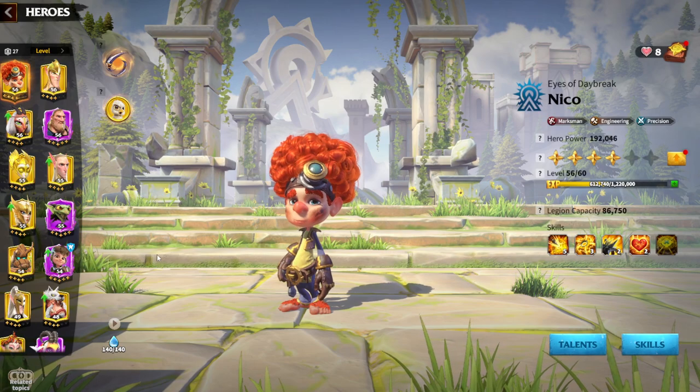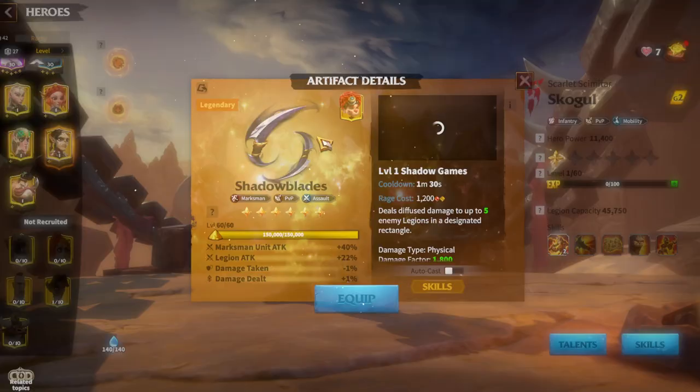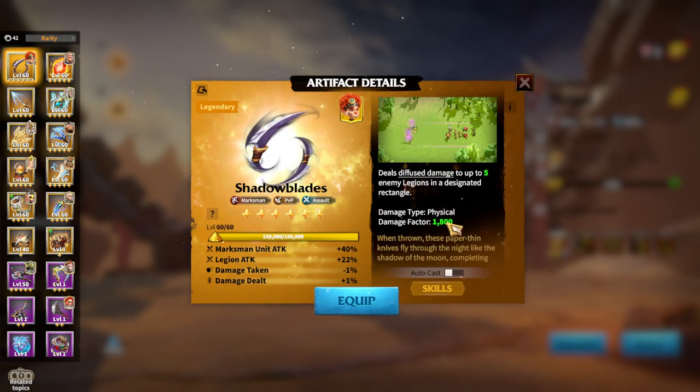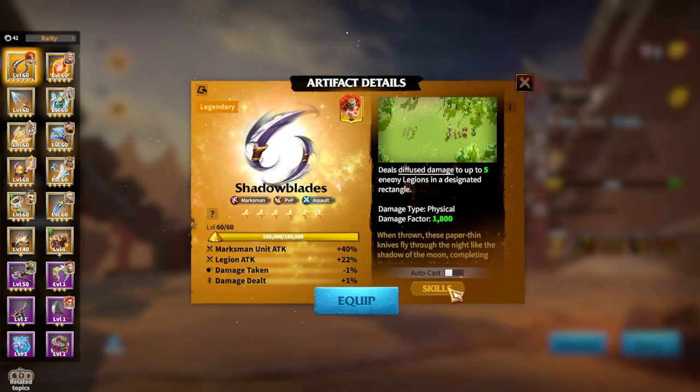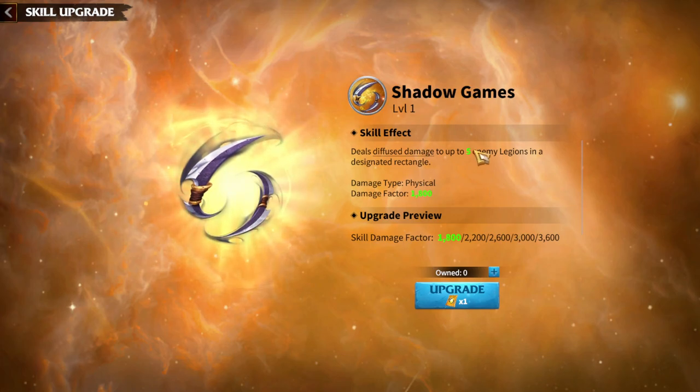I will try to mention every single Legion type which we have in this game. First of all, I will speak about Archers. The Universal Artifact for the Marksman Legion type — the first one is Shadow Blades, which is a Marksman PvP Assault Artifact. The best stats you can get for Marksman heroes are Attack stats, and Marksman unit attack and Legion attack is a great stat. The skill of the Artifact deals damage to five enemy Legions in a designated circle. Damage type is physical and damage factor is 1800. More levels you get, the higher damage you will have on Shadow Blades.